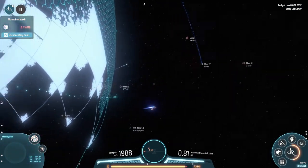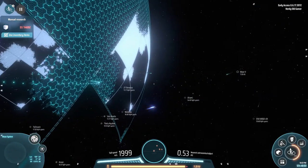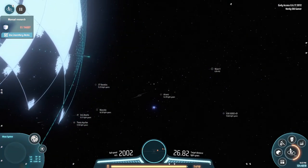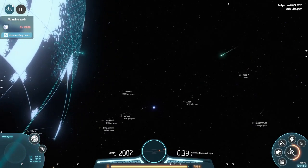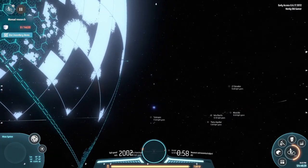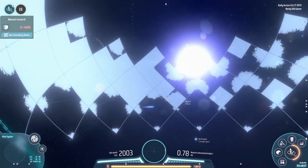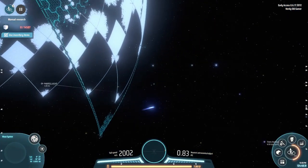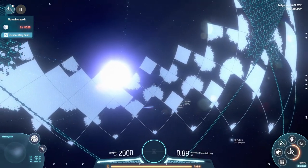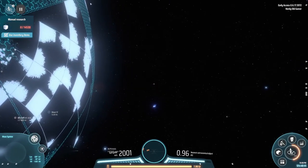There are planets that are tidally locked to their stars, and finding a planet that is tidally locked is where I want to build my Dyson Sphere. Then I can put 50% of my planet to just doing ray transmissions — half a planet set up with ray receivers producing photons, so that we have artificial stars coming out essentially.